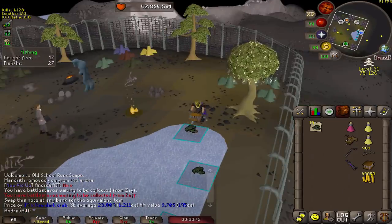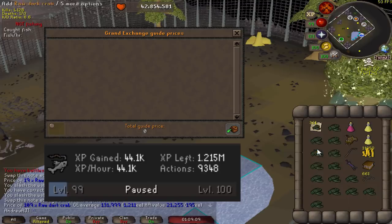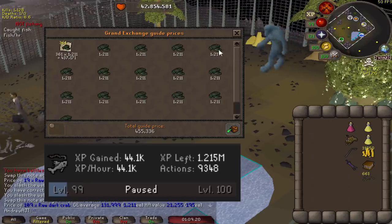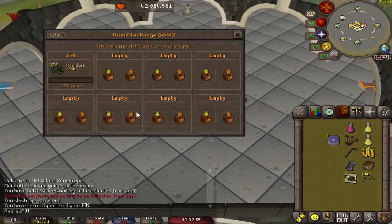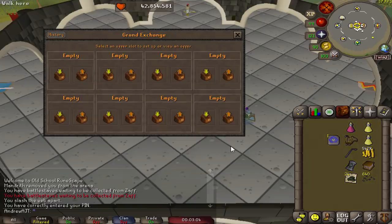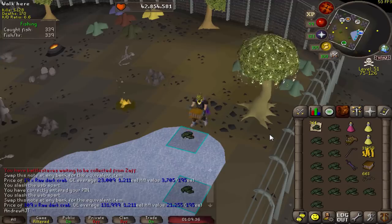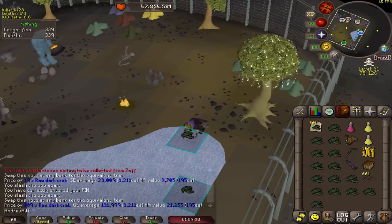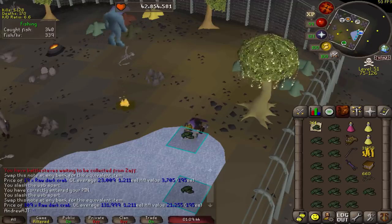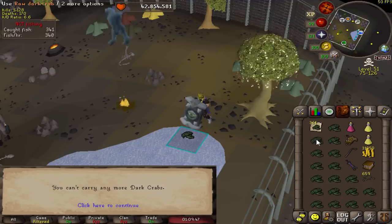In one hour I got around 45,000 XP, and I got 376 dark crabs with 99 fishing and the Rada's Blessing, which gives you a few extra with no extra experience. If we sell them on the GE, we get over 500k — these do fluctuate in price quite a bit, but they have always been a consistent moneymaker. Super good profit, super good experience, super AFK, and there's also a decent chance at a pet. These are overall the best fishing method in the game, in my opinion.